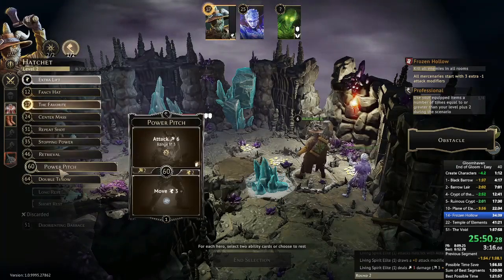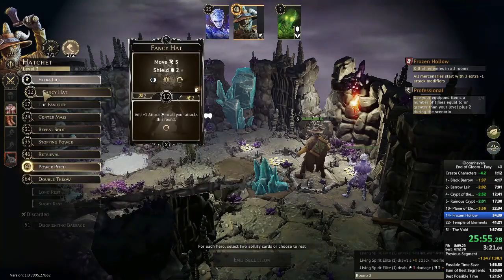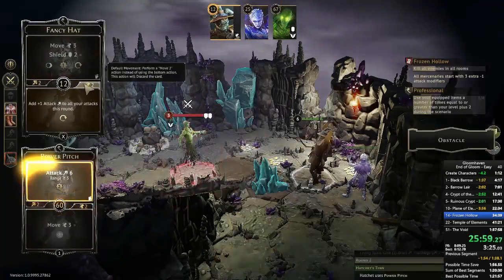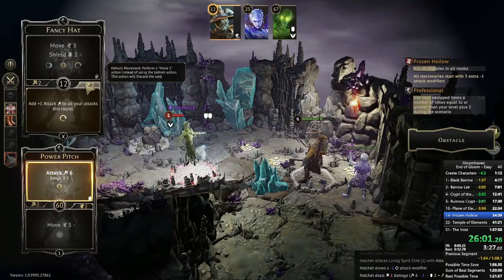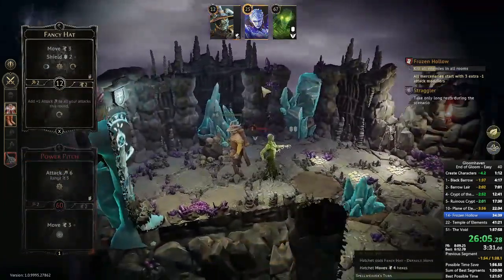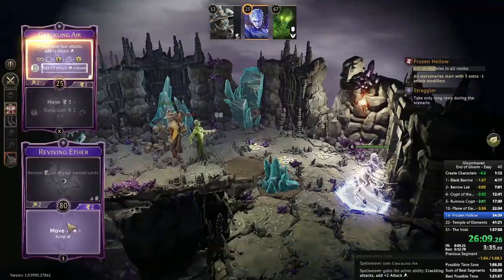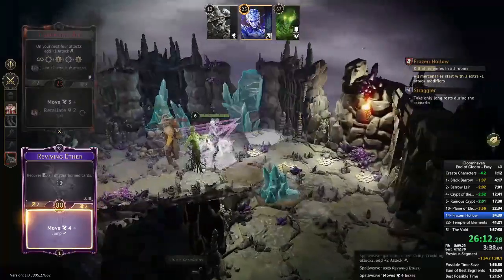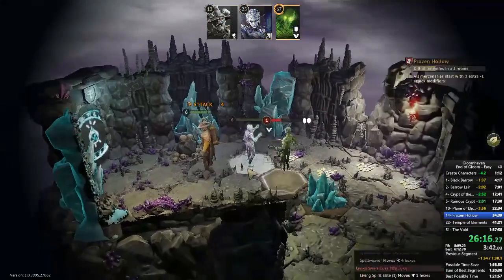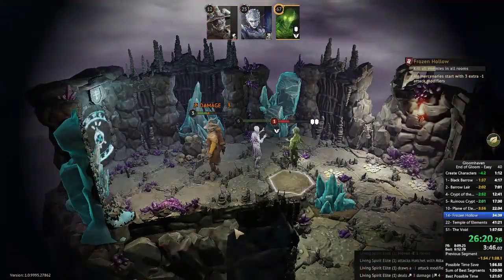The Hatchet doesn't pull any minus-twos and is able to kill all the wolves. The Living Spirit moves forward. I'd really like my boots for the Spellweaver to get her further while setting up Crackling Air, but I made that small mistake and have to live with it. On the Hatchet I was struggling with what card to pick, and of course I get a minus-two so this guy doesn't die — which is very annoying because he's attacking again. An attack for four is a pretty big attack.